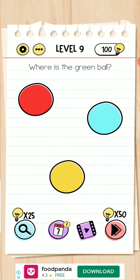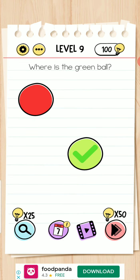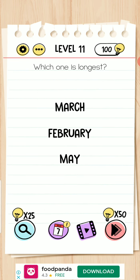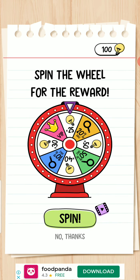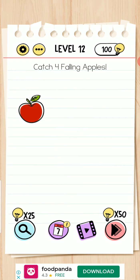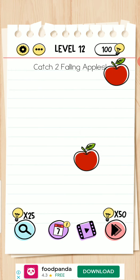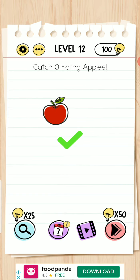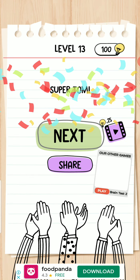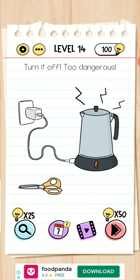Where is the green button? Move here. What is unusual in this picture? This hand. Next — which one is the longest? Next. Catch five falling apples: one, two, three, four and five. Level completed.